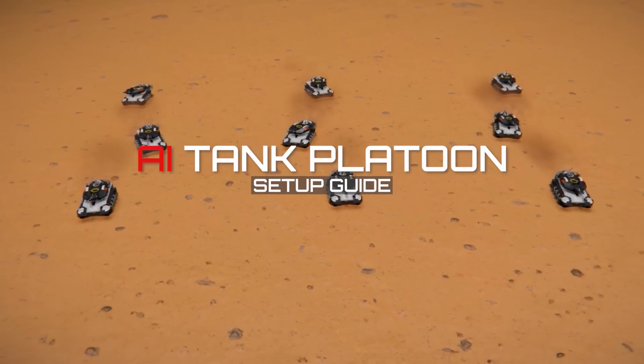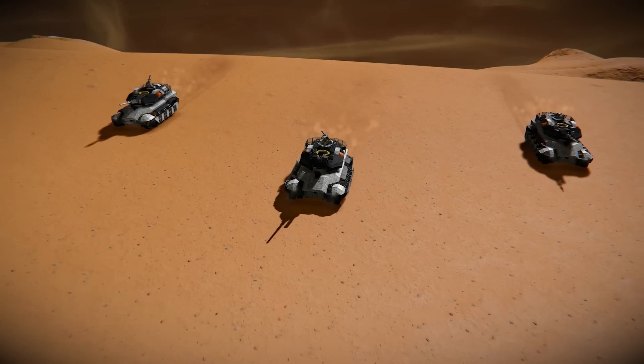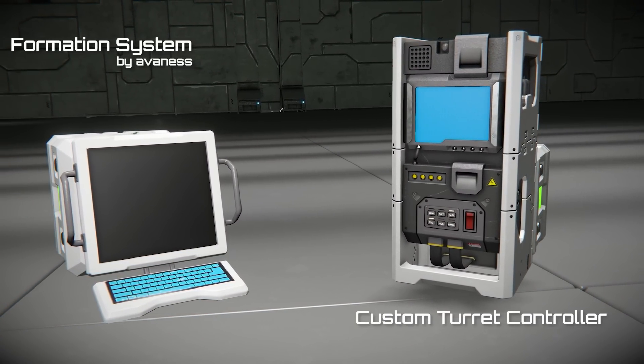One player can lead a charge of a platoon, company, or even a battalion of tanks all by himself. It is possible to create an autonomous platform by combining two simple AIs. The process takes about 2 minutes.